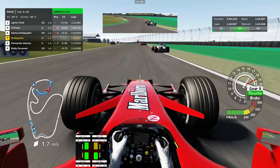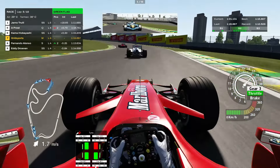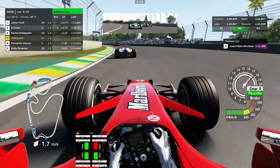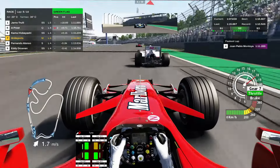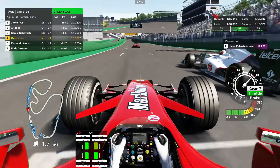Come on, anything into Juncão? Nope, not quite. Brazilians — is that the correct or incorrect pronunciation of Juncão? Whatever, I don't know Portuguese. All right, there you go — Montoya with the fastest lap in the 2003 Williams FW25.